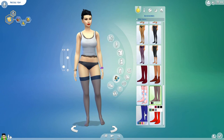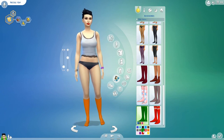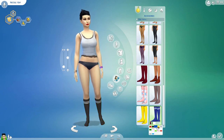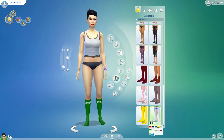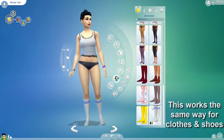Some of them have that reinforced toe part. I think what it does is prevents your toenails from scratching them — if you get a snag in them it runs up the entire leg and ruins them, unless you like that look, because I honestly think it looks cool with certain outfits. But yeah, those are the accessories. To get rid of them, you just click on the upper right-hand corner of the icon, subsection icon, or the entire section icon.